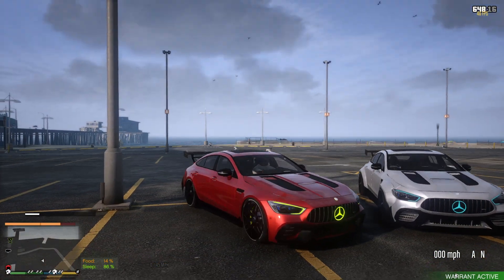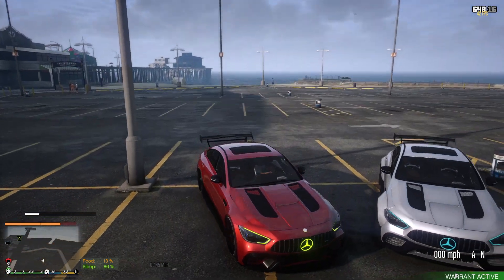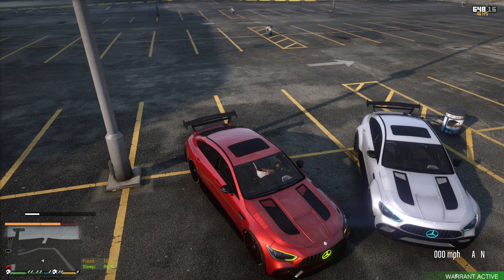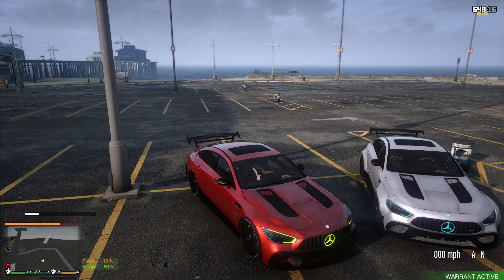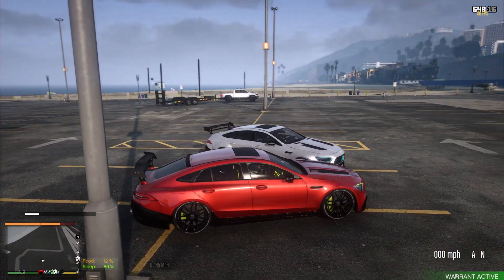As y'all can see, it's the same everything except we got a custom hood. It's the same Black Series hood that you guys can see on the AMG GT. It's got some side vents on it, a whole bunch of ventilation for this engine, because it does have more horsepower than a regular GT63S based off the fact that it is a Black Series — so it has that Black Series boost to it.